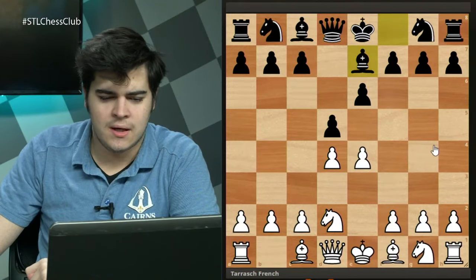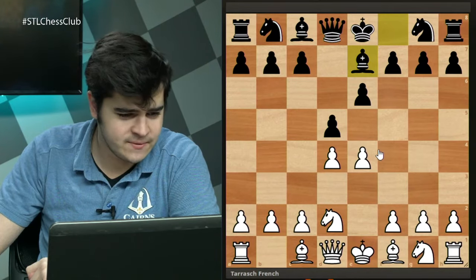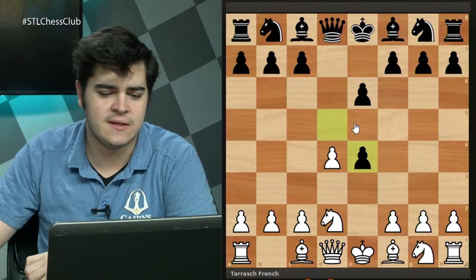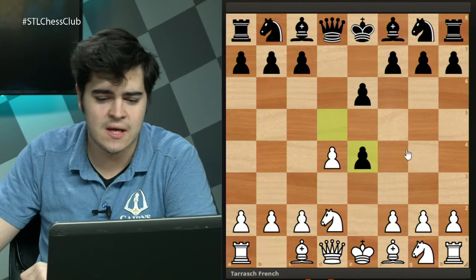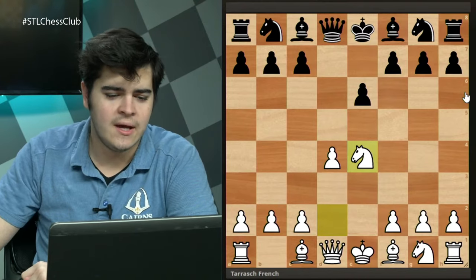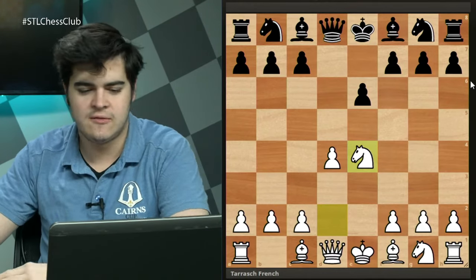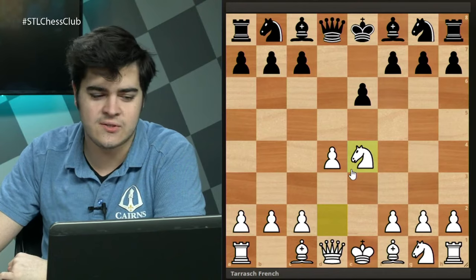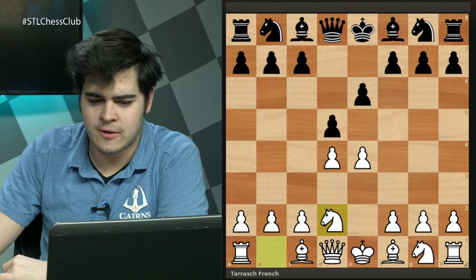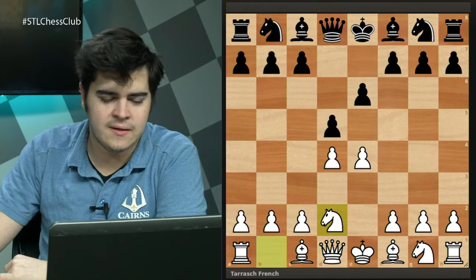A big sideline is pawn takes on e4, transposing to the Rubinstein French after knight takes e4. I feel that opening deserves its own course — maybe in the future we'll do a Chess Openings Abridged for it — but it has too much content to fully cover tonight. So we won't go over that, which leaves us with the two main moves.